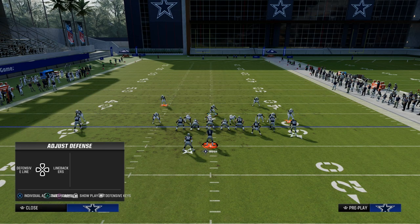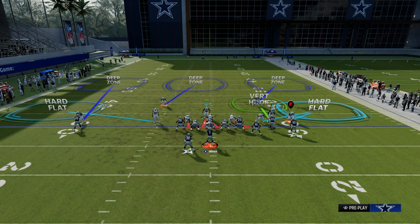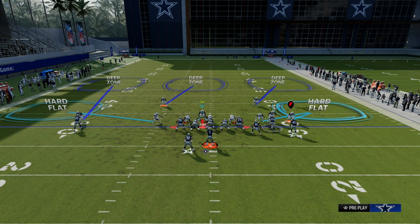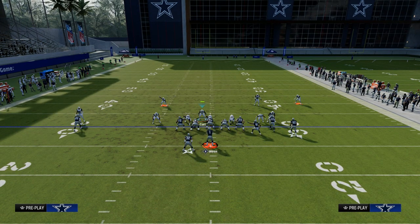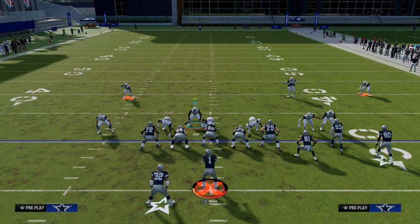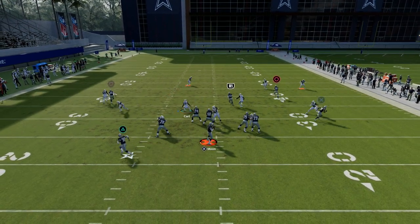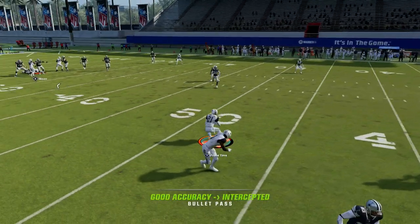With this roll coverage concept, if you want to take that slot corner and man him up on the slot, this is another good way to play bunch. If you think about it, that slot receiver is going to be running corner routes, crossing routes, and stuff like that all game long. By manning him up, we're able to take that away. As you'll see, it creates almost like a bracket within the roll coverage, and you're going to be able to take away the corner route. They can't really throw that once we put the man on him.